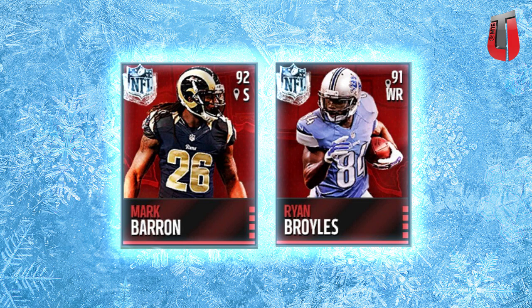Those are what are being referred to as the campus hero cards. One other thing I want to point out: if you guys see up next to the 'S' on Mark Barron and up next to the 'WR' for Ryan Broyles, they have a little map indicator — that's actually where the college is located. So you see Alabama for Mark Barron and Oklahoma for Ryan Broyles. That's kind of cool, and you can see it on the CJ Spiller one as well.